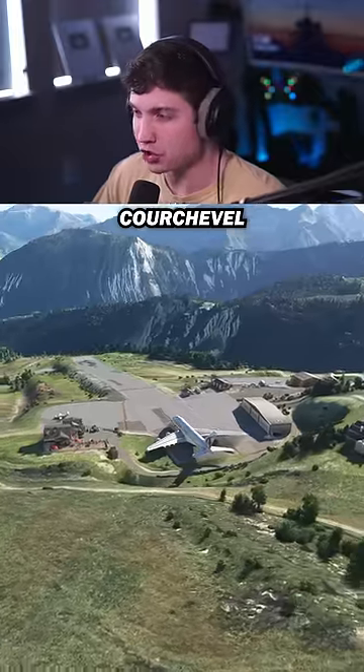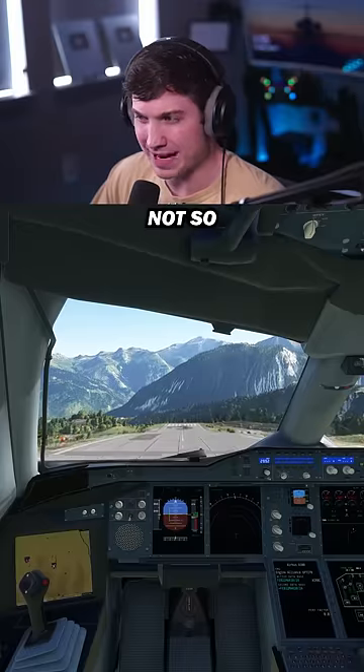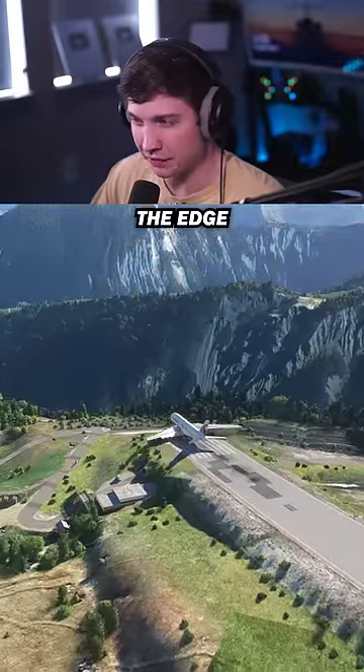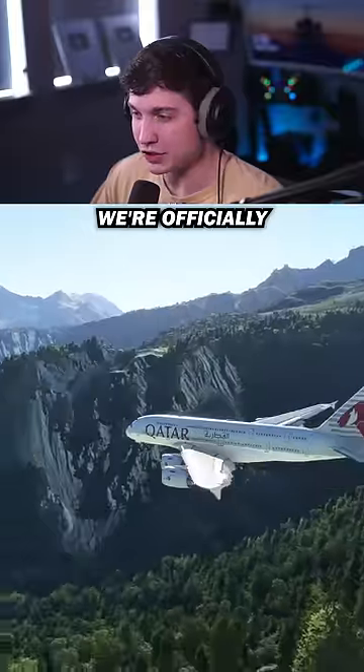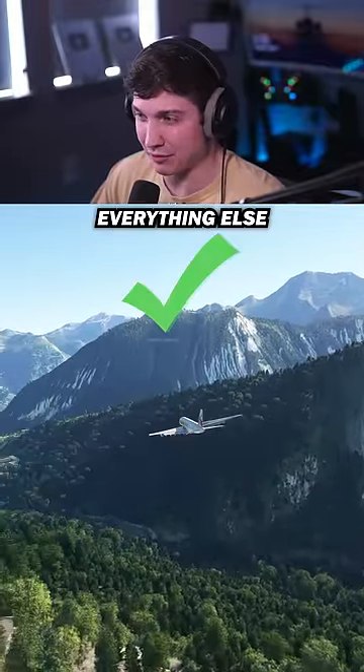Every challenge video needs a Courchevel takeoff, so let's see how it performs here. Now we're releasing the brakes inside this not-so-great-looking cockpit. This plane looks so out of place at this runway — I love it — and off the edge with a little bump, and there we go, we're officially flying. Honestly, the flight model isn't as bad as you'd think, considering how bad everything else is.